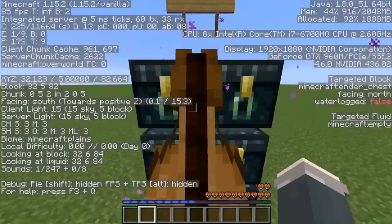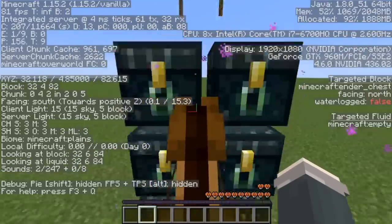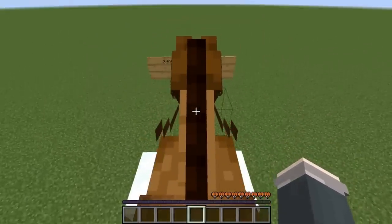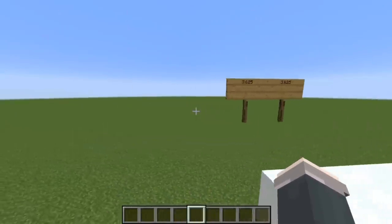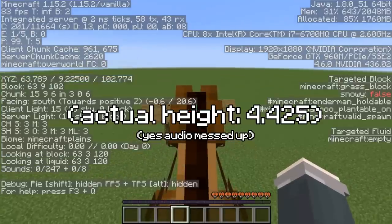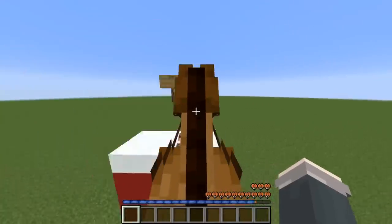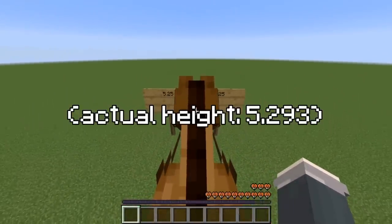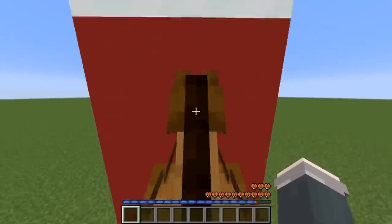The actual jump height for an average horse is 2.892 blocks. A 0.8 power horse can jump around 3.625 blocks. A 0.9 power horse can jump an astounding 4.4375. But a super powered horse — a power 1 — can jump an entire 5.25 blocks into the air.